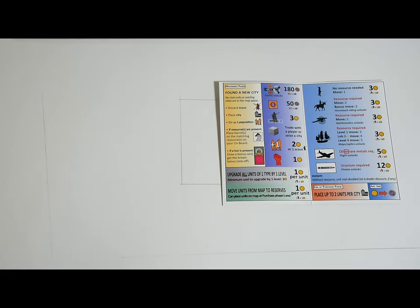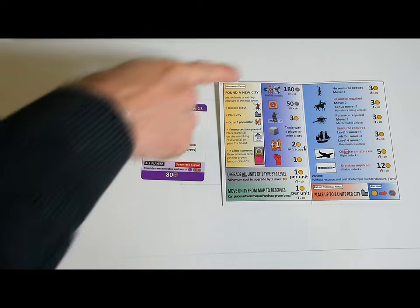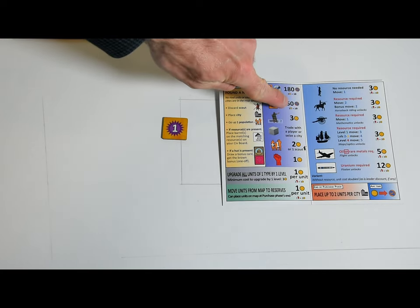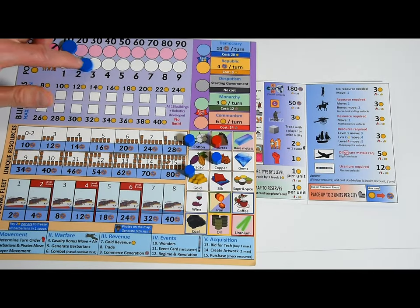I recommend players do a separate round for each type of purchase to make it feel faster. Start by seeing if any players want to purchase a starship — starships are only available at the end of the game when fusion has been developed, but if at least one player buys a starship, that triggers the end of the game (only after all players have completed their purchases, so multiple players could buy starships). Then see if any players want to purchase glory tokens, which are very expensive at 50 commerce. Then proceed to scouts at three gold. You can increase your population by one for two gold or by discarding a scout you own.